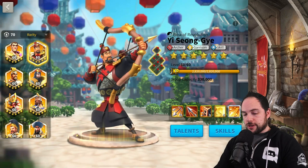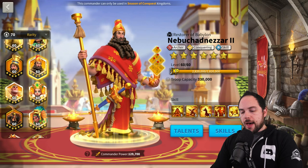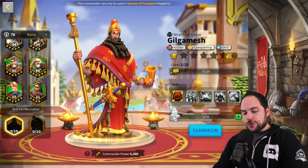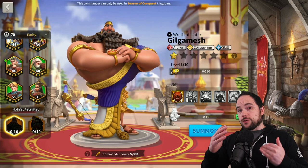Instead, I would probably use Gilgamesh and pair with Nebu. That would be the way I would weave him into my murder ball. And as crazy as that sounds, making the main target have 30% reduced health and take 15% more skill damage — I am just going to explode those targets. They are done for. That's why I really like bringing Gilgamesh into that situation. I'm a big fan of commanders that are not only doing lots of damage but also bringing a lot of utility as well.